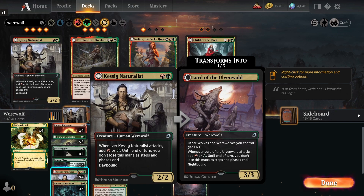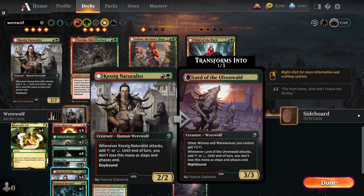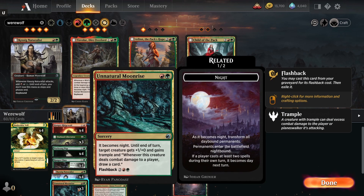We're also running the Kessig Naturalist, which gives you red or green mana whenever it attacks until end of turn. On the night side it gives other wolves and werewolves you control +1/+1. To help shift things to nighttime, we have a couple copies of Unnatural Moonrise: casting it turns it to night, gives target creature +1/+0 and trample, and whenever that creature deals combat damage to a player you draw a card. It also has flashback for four mana so we can replay it from the graveyard.